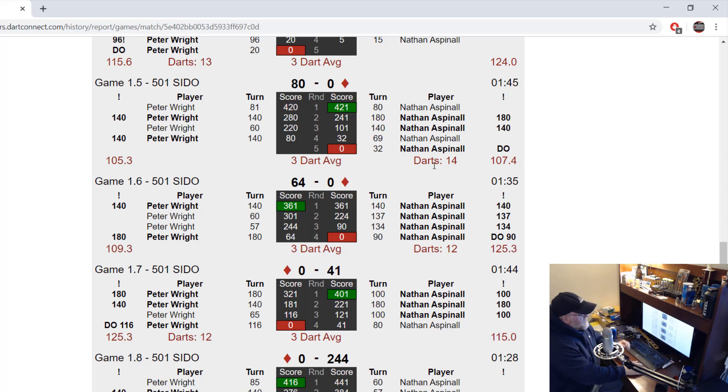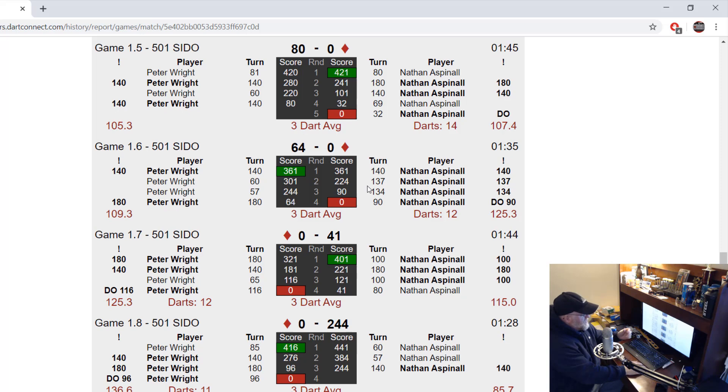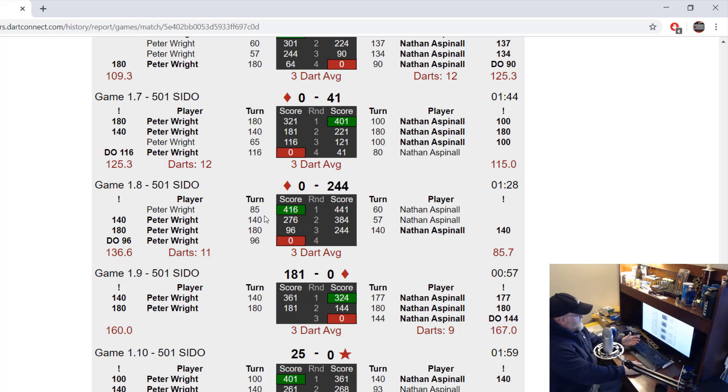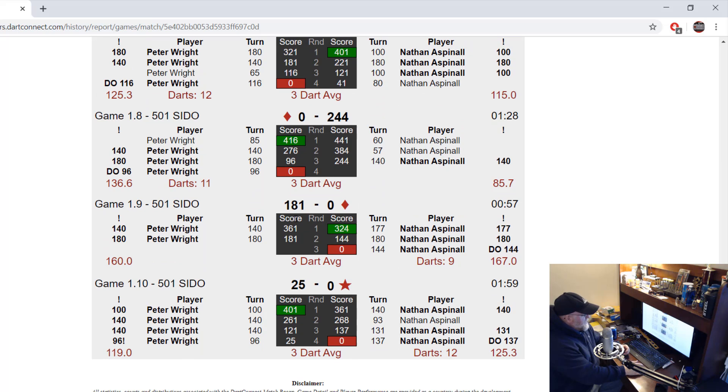Going into the sixth leg, things just go absolutely bonkers — 140, 137, 134, Nathan takes out 90 for a 12-darter. Peter Wright responds in kind with another 12-darter of his own, 116 checkout, looks like to break throw. Then throws an 11-darter — 85, 140, 180, 96 for an 11-darter to hold throw. Absolutely unreal.